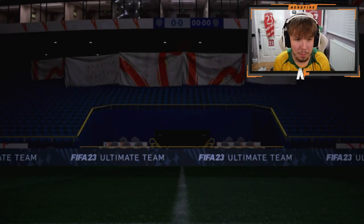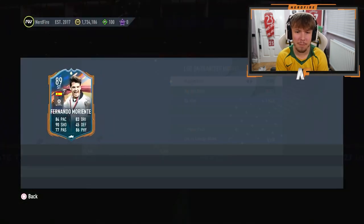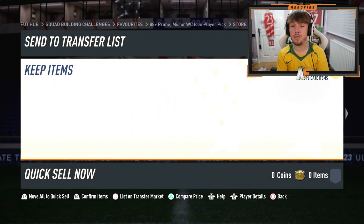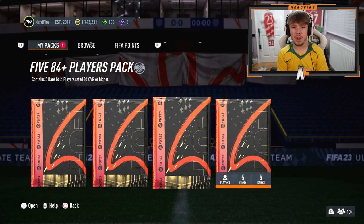Anything good behind him? Maybe a Foot Birthday behind him? Sadly not. We get Felix, and he's just gone out of packs. Murray is good fodder. Now we've got the 85 times 2 and five 84-plus player packs, three of them. Hopefully we see at least one Foot Birthday from one of these packs, even if it's the worst one.